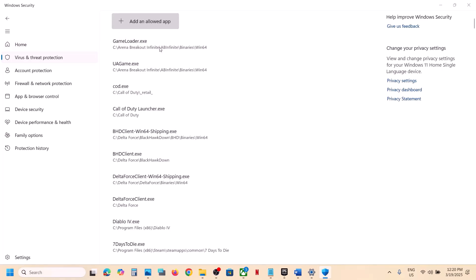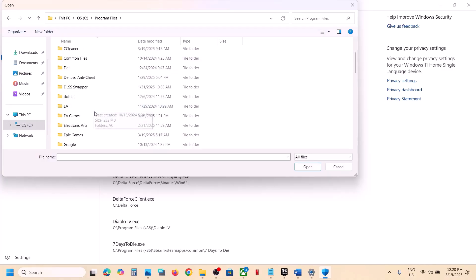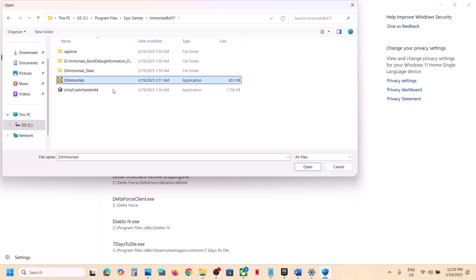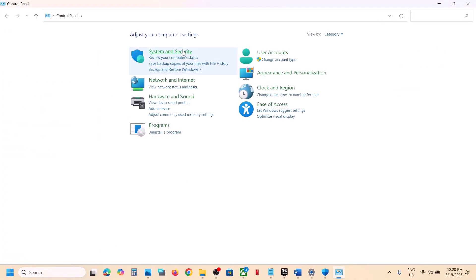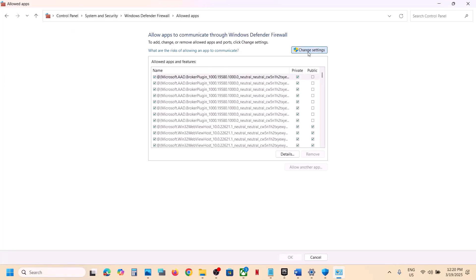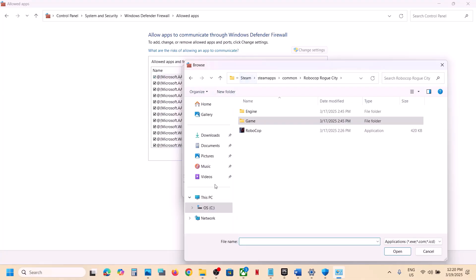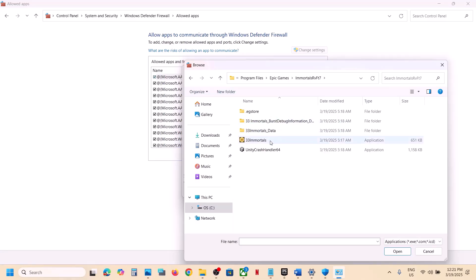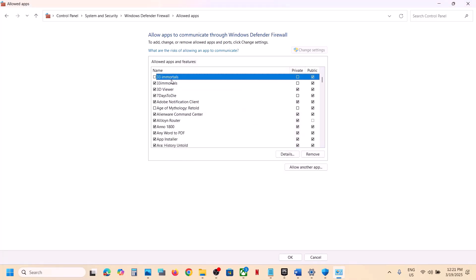Click on 'Allow an app through Controlled Folder Access,' click Yes, then click 'Add an allowed app,' click 'Browse all apps,' and go to the game installation folder in the C Drive. Open Epic Games, open the game folder, select the exe file, and click Open. Next, open Control Panel, go to System and Security, then Windows Defender Firewall, click 'Allow an app or feature through Windows Defender Firewall,' click 'Change Settings,' then 'Allow another app,' browse to the game exe in the Epic Games folder, click Open, then Add. Once the game is added, launch it and check.